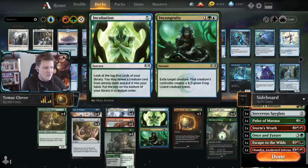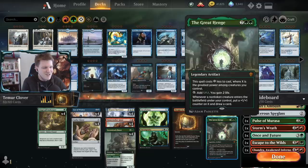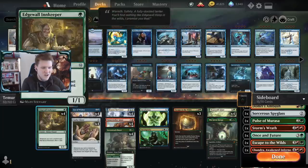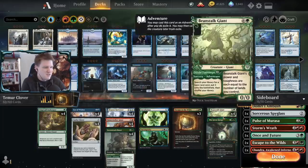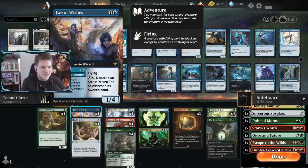On top of that we have card advantage from Escape to the Wilds and Great Henge, plus Incubation as a selection tool to find adventure creatures or Edgewall Innkeeper when needed. But wait - there's more: Fae of Wishes uses Granted to grab cards from the sideboard, sometimes in packs of twos or threes, courtesy of Lucky Clover.